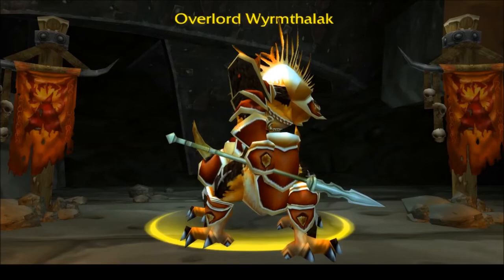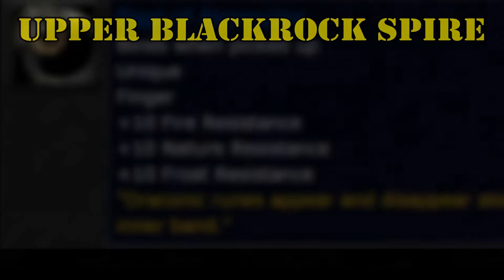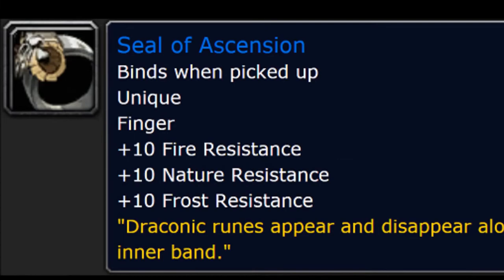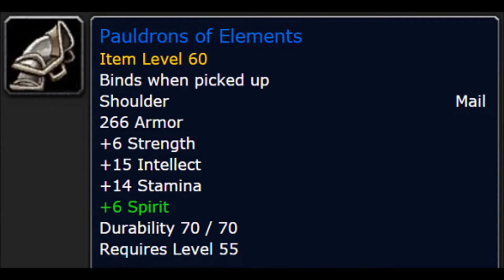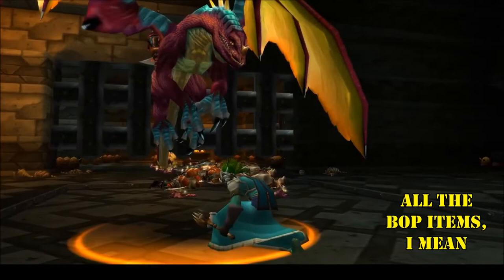Next up is Upper Blackrock Spire. If you worked hard in LBRS and somehow got yourself a Seal of Ascension, you'll likely have no trouble finding groups for this place. There are a whopping four set pieces that you can obtain here: the cord, gauntlets, pauldrons, and vest. Luckily, all of these items are from unavoidable bosses, and the belt is again a trash drop, so you've got a good shot of getting something every time you run this place.